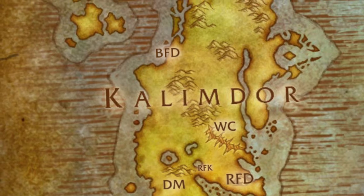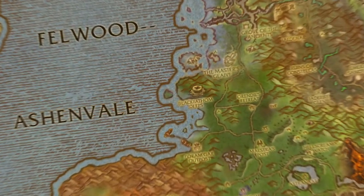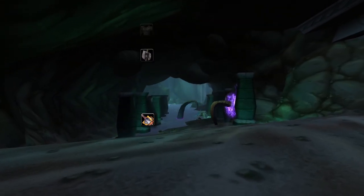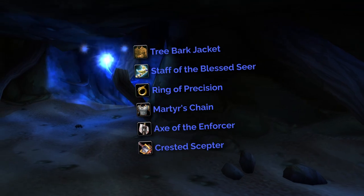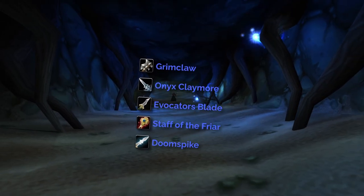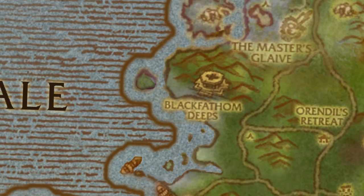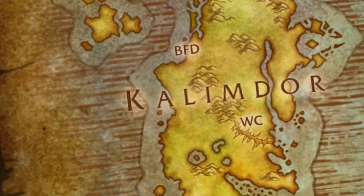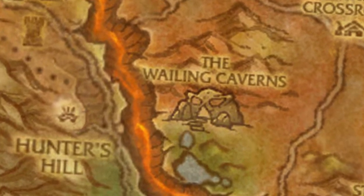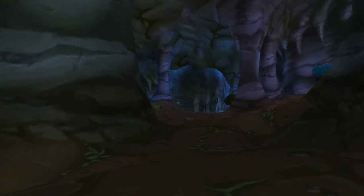For our first loot pool it's going to consist of BFD and Wailing Caverns. BFD is up here in Ashenvale and inside BFD we're going to find some high value items which are of course unique to BFD but have a very low drop chance. Then when we come out of BFD, the other dungeon sharing some of the set loot is going to be Wailing Caverns over here in the Northern Barrens. Inside Wailing Caverns we are going to find a variety of these sets as well.